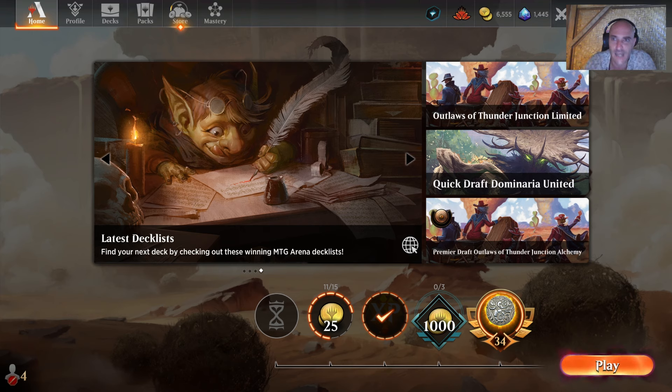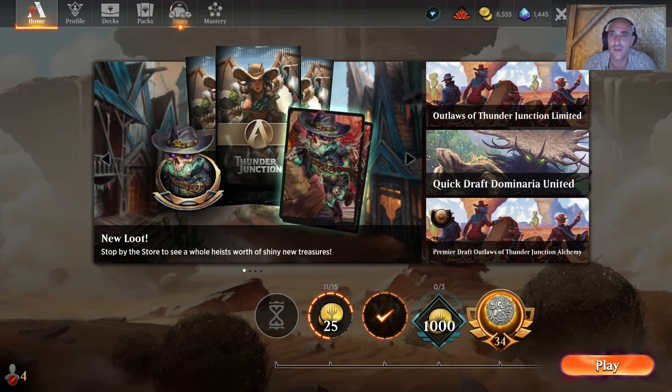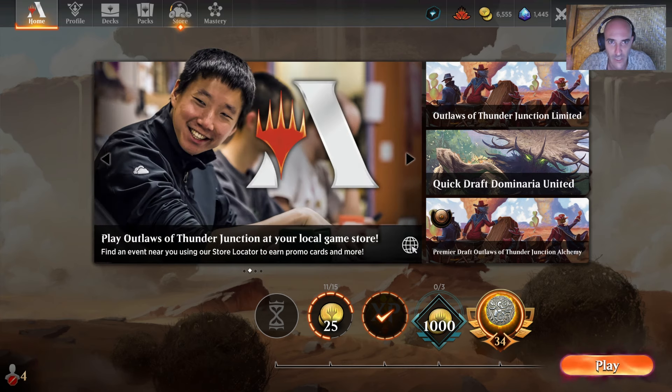Instead of just playing a fair plan of tapping some lands and playing a couple creatures, what we want to do is put an Atraxa and an Itali on the battlefield on turn four and destroy the opponent before they can pull off their thing. The fact that we're in a situation like that with Standard is pretty crazy, but regardless.